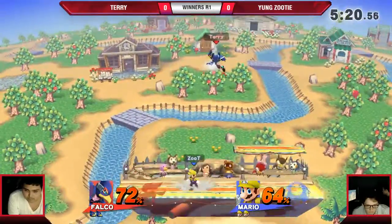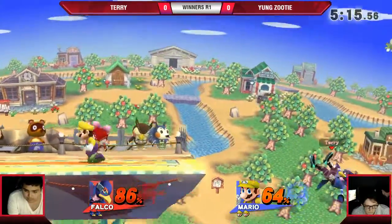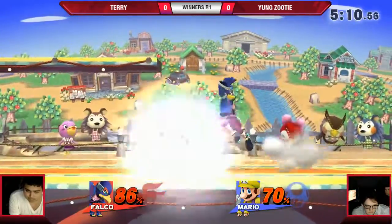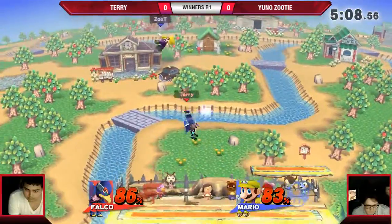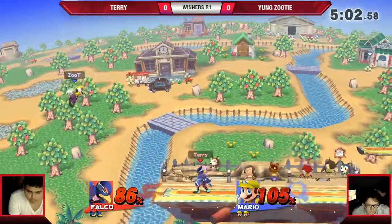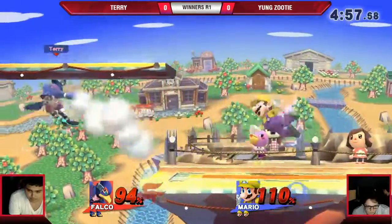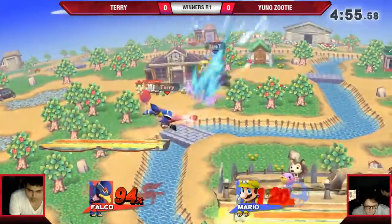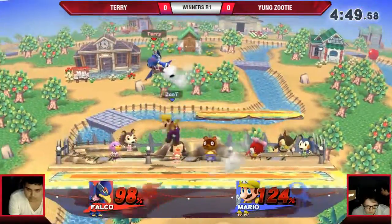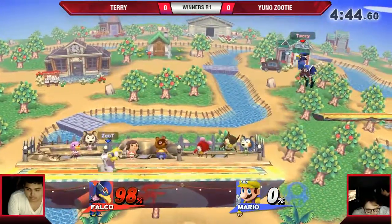He has some jab things — like against lightweights like Mewtwo and Ness he can do jab into up smash at 100. That makes sense, it's stupid. The wall jump into the slow laser — Young Zuri takes two lasers to the face. Gets him with the down tilt, then a third down tilt into the up air. Falco had he reflected that — that would have been really funny. He just ran up and gets him with a dash attack, throwing out that reflector too, doesn't even care.